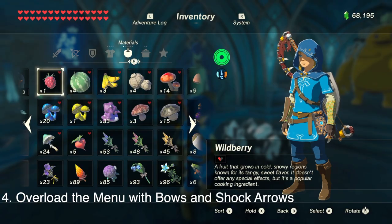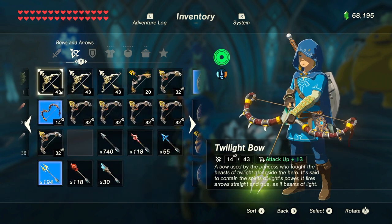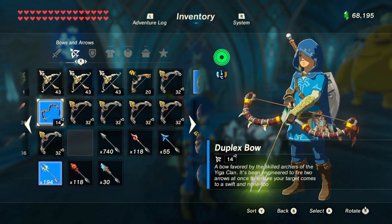Now we're going to overload the menu. For this we need five to seven multi-shot bows — Duplex Bows, Lynel Bows, they're all good — and also shock arrows.